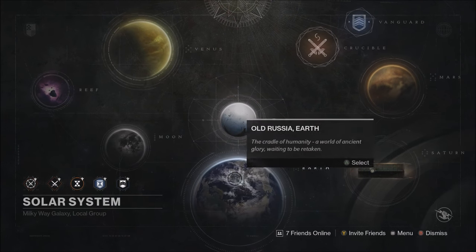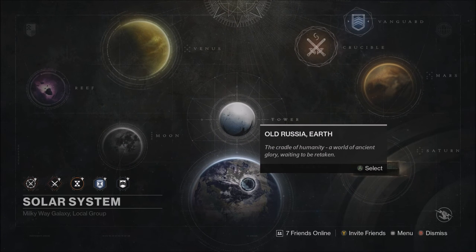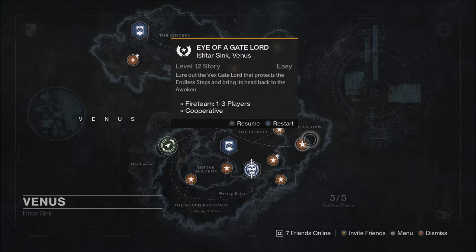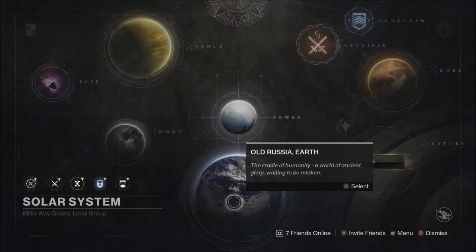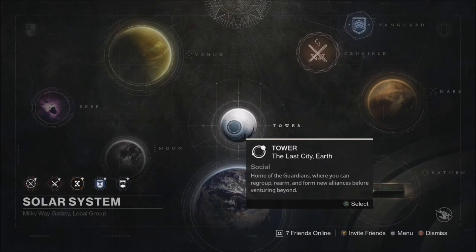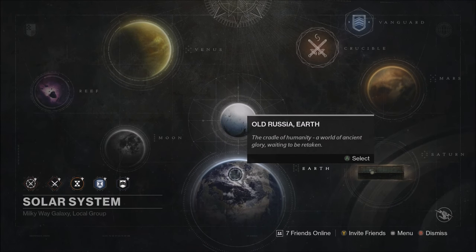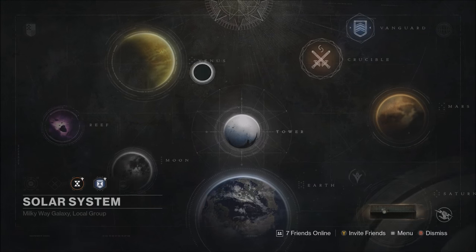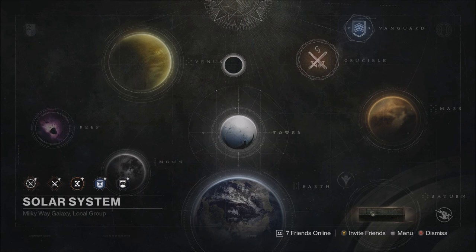After Shrine of Oryx, jump into patrol and do a couple of patrol missions — just one or two — to do something productive while the cooldown passes. After you've got that eight-minute cooldown out of the way, go to Venus and kill the Eye of the Gate Lord. Back out, go into patrol again, do some bounties, visit the Tower, and then go kill one of the bosses in Regicide. Always keep in mind there is an invisible cooldown time and killing the same ultra repeatedly decreases its effectiveness.